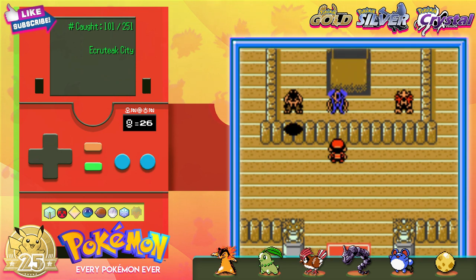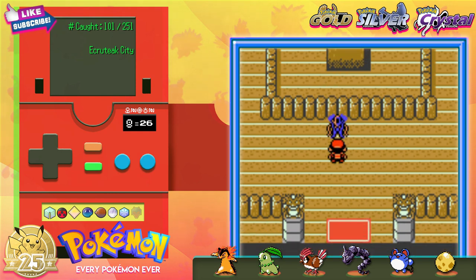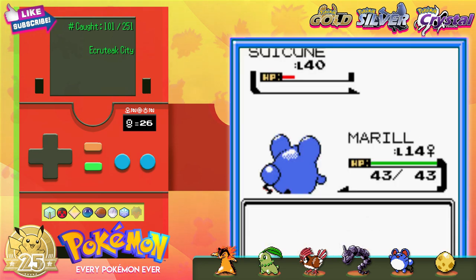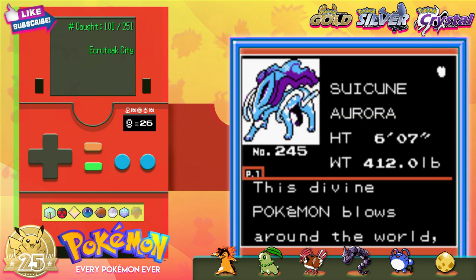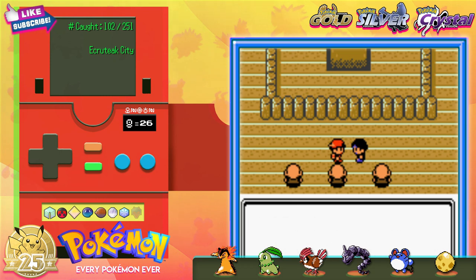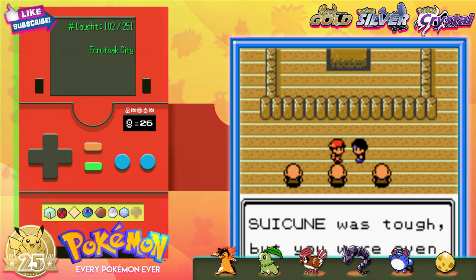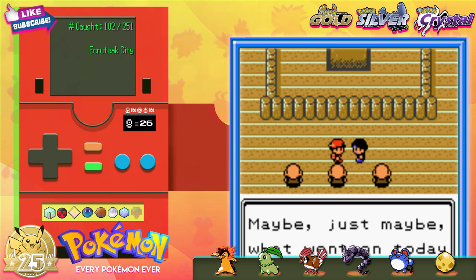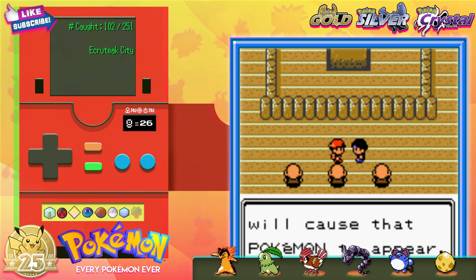The Dog Boys have been hanging out here the whole time — no wonder I haven't seen them around. The other two run off but Suicune chooses to become my prisoner. He's pretty easy to catch. Just use those Ultra Balls and you'll nab him without much difficulty at all. The Mystical Man himself shows up and is super jealous. If his life was devoted to catching Suicune, what will he do now? I kind of feel bad, but — Finders Keepers!